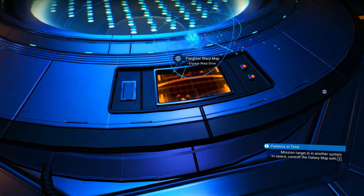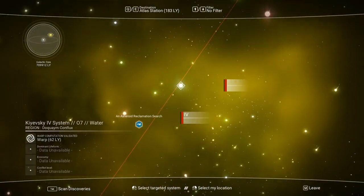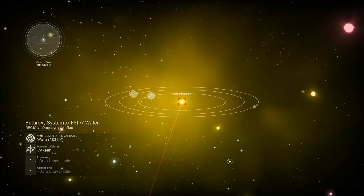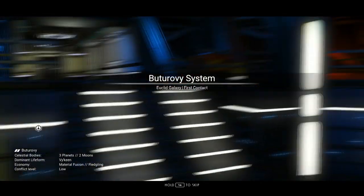For the time being, we are going to go to the next Atlas station, which we currently have set up as our waypoint. We're looking at a yellow star with three planets, one planet having two moons — it's Viking and Ur. We don't have economy or conflict level data; we need to start getting those upgrades for our fighter starship. But we're going there regardless for our Atlas path.